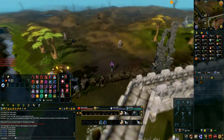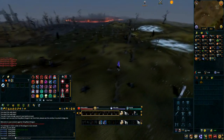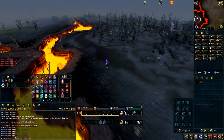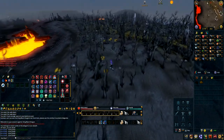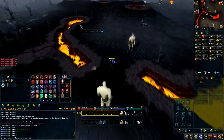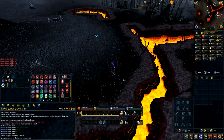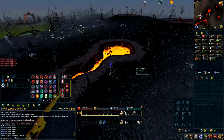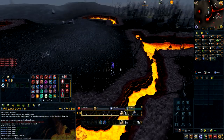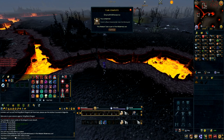So after you respawn in Edgeville, just run over to the east and hop the wall, then go back to where the lovers were in my first video. Head north of there over to the Black Salamanders — they're across a lava river from the Boneyard. So with your rope and small net, you just set that trap, wait a while, and catch a salamander.